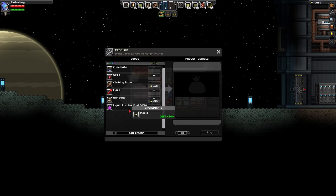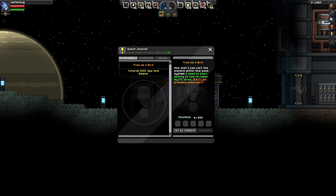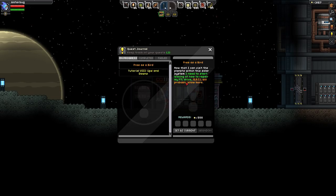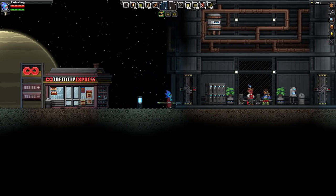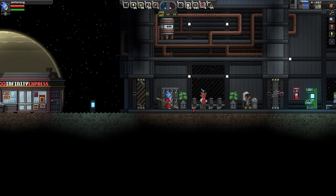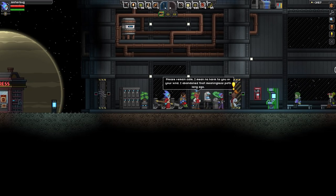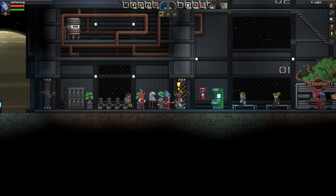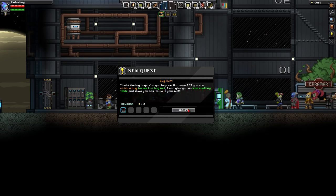We have a quest to get Archeus crystals - not the fuel. There are all kinds of people here that you can interact with and get new quests. New quest: 'I hate finding bugs, can you help me find some? If you can catch a bug for me in a bug net, I can give you an iron crafting table and show you how to do it yourself.' So we need to make a bug net.